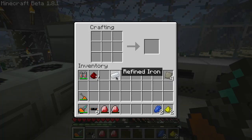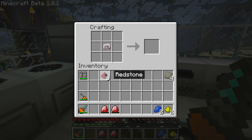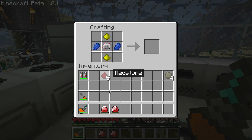Then we're going to make circuits. First make a regular circuit, then an electronic circuit, and then upgrade it to an advanced electronic circuit, like so.